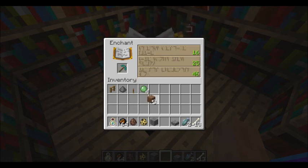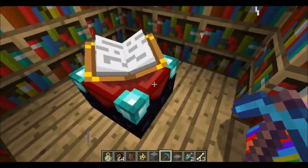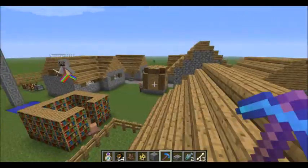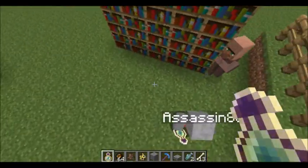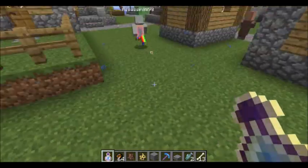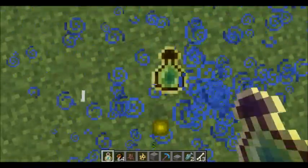In creative mode you can actually do an enchantment without any levels — as you can see, I don't have any levels. Efficiency Three, Level 46 enchantment. And also there's a potion of XP, which is now completely useless in creative.